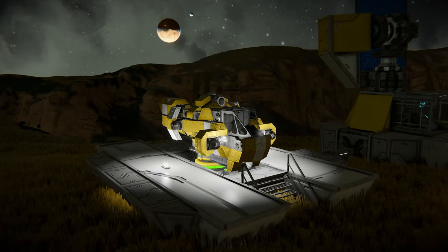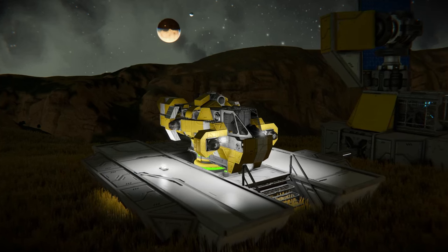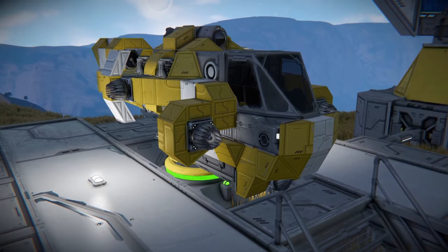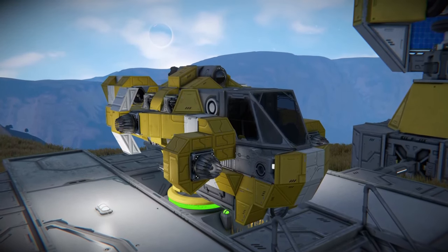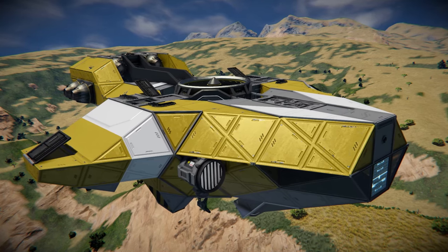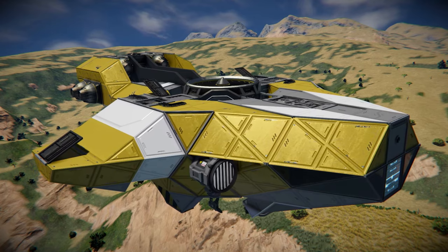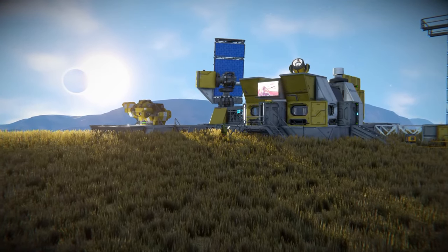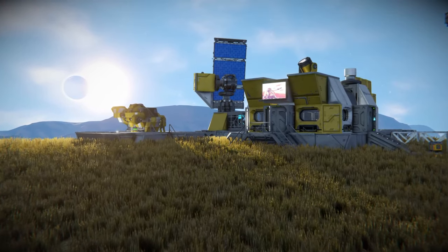Of course, there are many more features and elements to a scouting ship to be discussed, but through the steps and processes on this page of the Space Engineers Handbook, we have created an effective blend of form and function to serve you through survival. And that wraps up the Scouting Vessel page of the Space Engineers Handbook. Leave suggestions for the next pages in the comment section down below. If you enjoyed, please like, comment and subscribe to support the channel. And as always, take care, everybody!